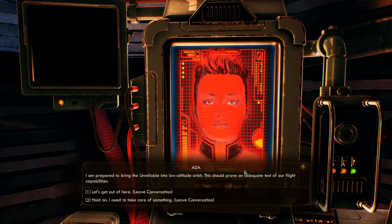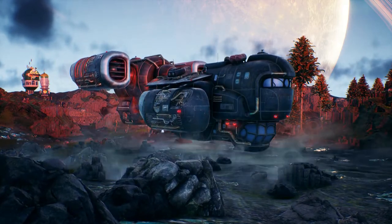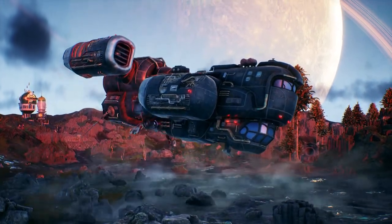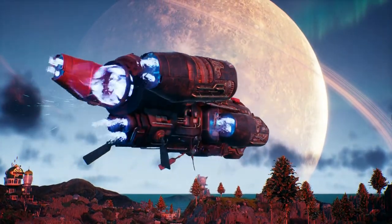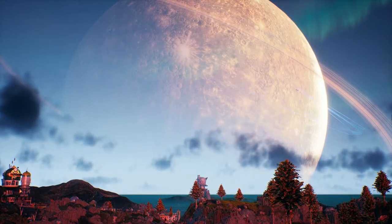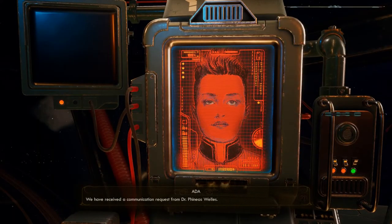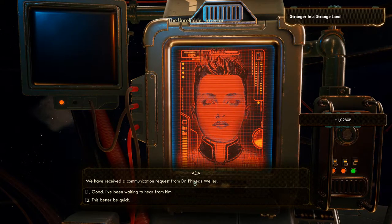Will we have space combat? Let's get out of here. Doesn't look that good. Can I get ship skins? Against all odds, the Unreliable takes flight. I thought I said Dr. Phineas — oh, no. Good.